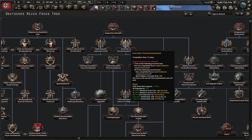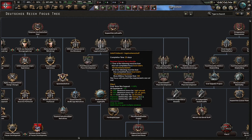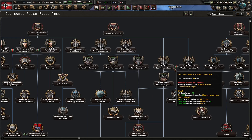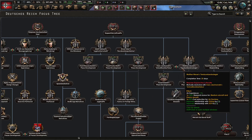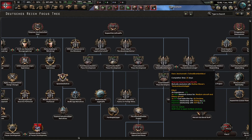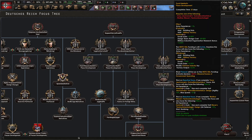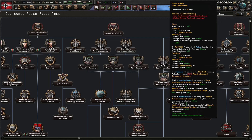You can complete both of these focuses but you will have to have 100 military factories first. What concerns the heavy aircraft, you will have to make a choice here as well. You can either go for faster bombers or heavier and better-armed bombers. Based on this choice, Heinkel will receive a unique trait.